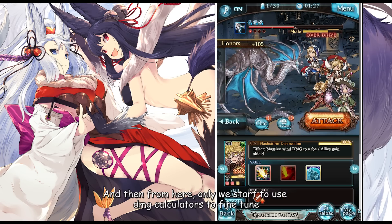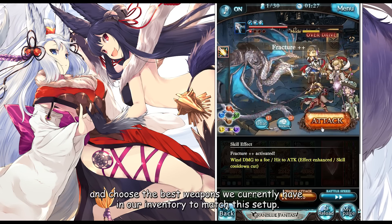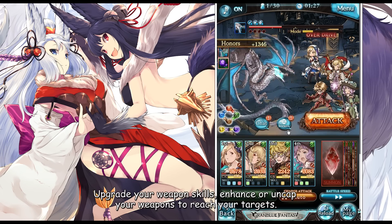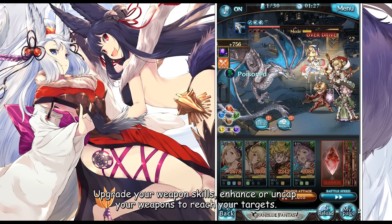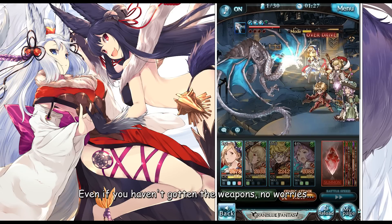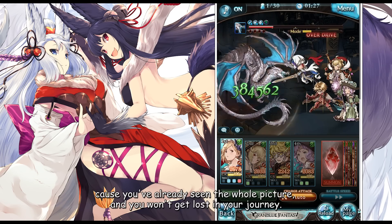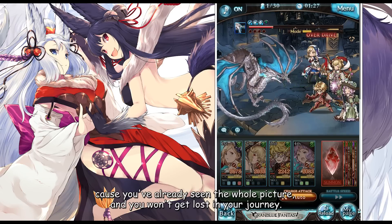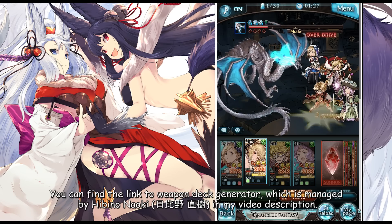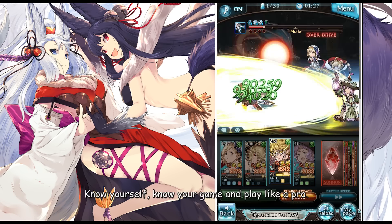And then from here, only we start to use damage calculators to fine-tune and choose the best weapons we currently have in our inventory to match this setup. Upgrade weapon skills, enhance or uncap weapons to reach your targets. Even if you haven't gotten the weapons, no worries — you have already seen the whole picture and you won't get lost in your journey. You can find the link to weapon deck generator, which is managed by Jimmy no Naoki, in my video description. Know yourself, know your game, and play like a pro.